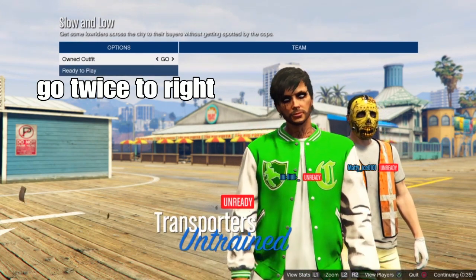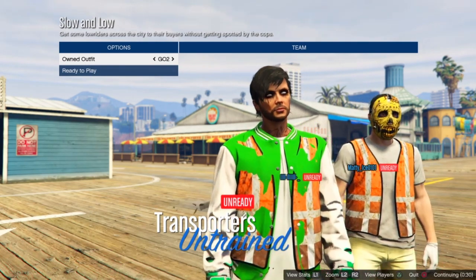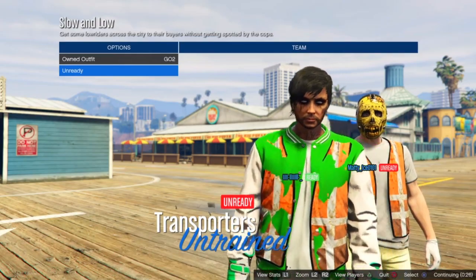Once you start the job, go twice to the right to match your components. The first component will have the gloves, pants, and shoes, and the second will be the trash vest.